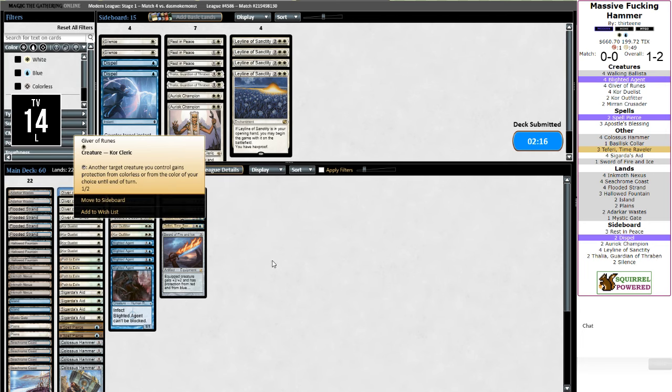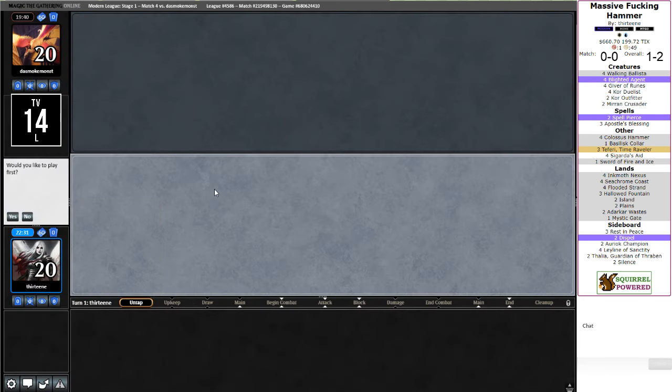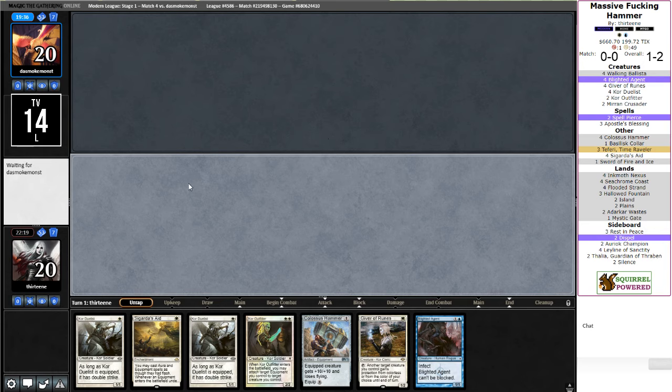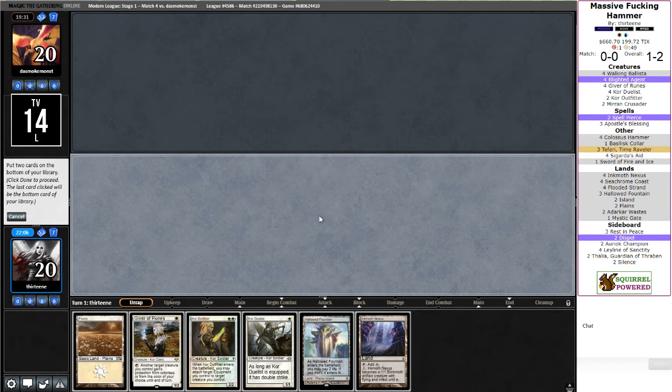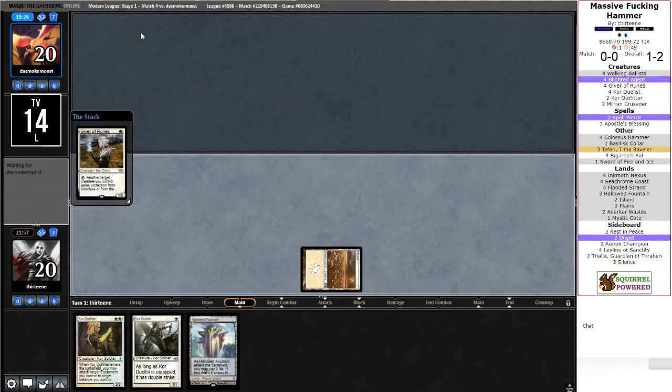There's nothing even bad I want to take out. Apostle's Blessing and Giver of Runes both give protection from colorless. If they didn't have Dismember on turn one for the Giver of Runes, that would have been a completely different story. This is no mana — that's a gorgeous hand, if I had mana. This is a Giver of Runes to eat the first removal spell, a Core Duelist, and a Core Outfitter. So I've got to ship back an Apostle's Blessing and a land. A Hammer off the top will make this lethal.